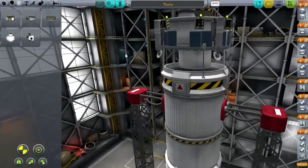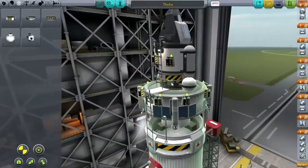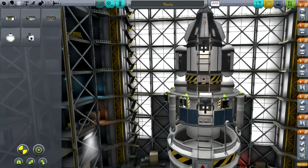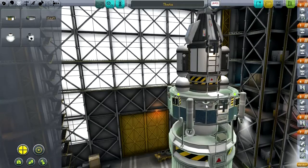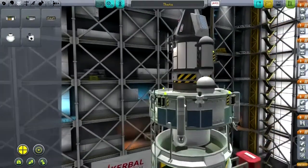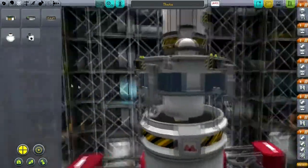A Gilly landing is nothing like a Duna landing — obviously not that we've actually managed one of those successfully. Where do I even put the RCS ports? This is sort of packed. These batteries are in my way, but we sort of need them — perhaps not so many. Looks a little bit obstructed by these, so let's move them down a bit. Okay, that'll do.